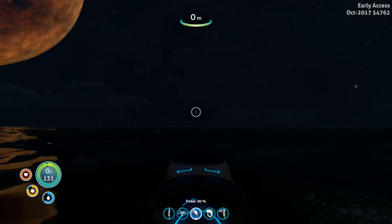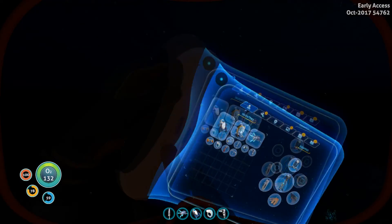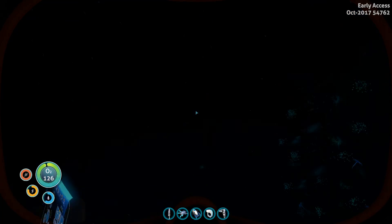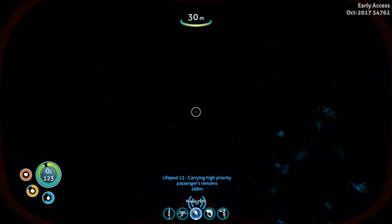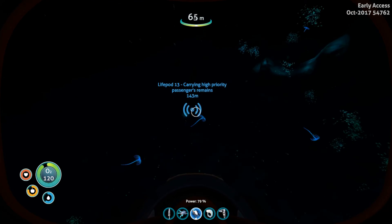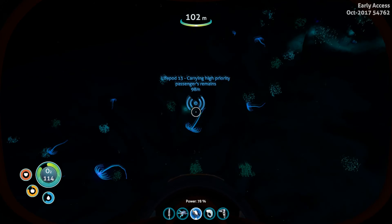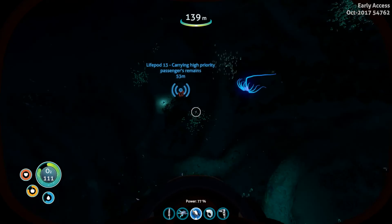All right, we are right above it, so let's dive down. Can we equip the rebreather? Oh, I did it again! Gee willikers. Okay, there we go. I'm not sure if we're in radioactive water — we'll find out if I lose health. But the rebreather will help us not lose oxygen so quickly at deep depths, which this seems to be.